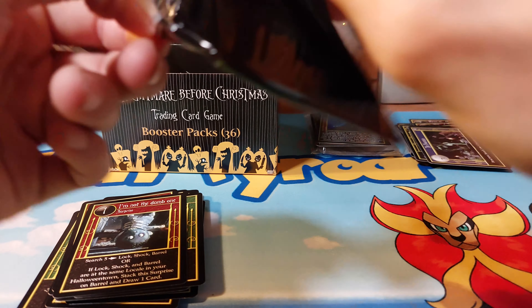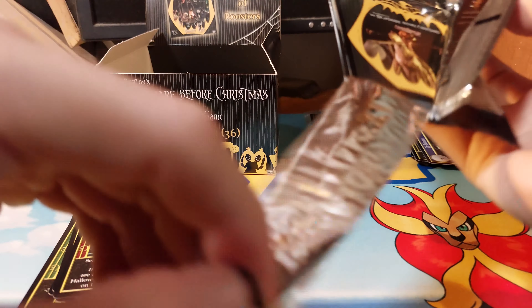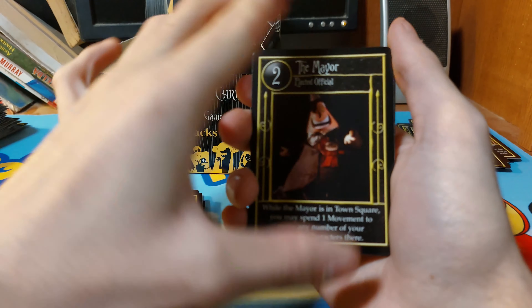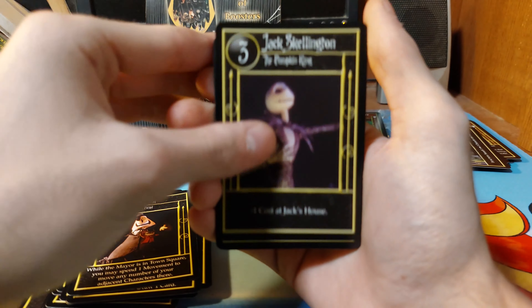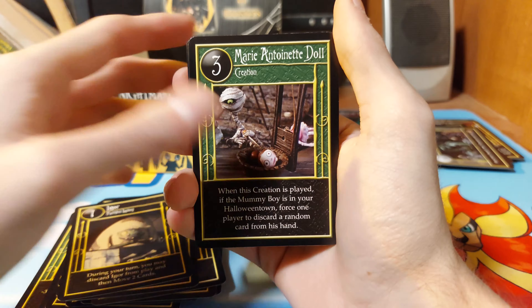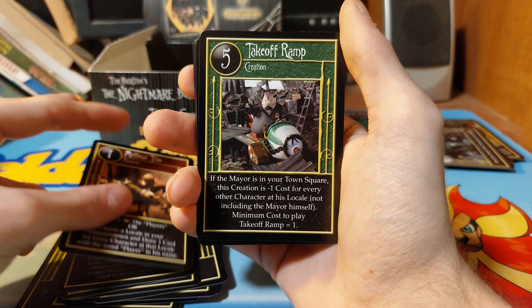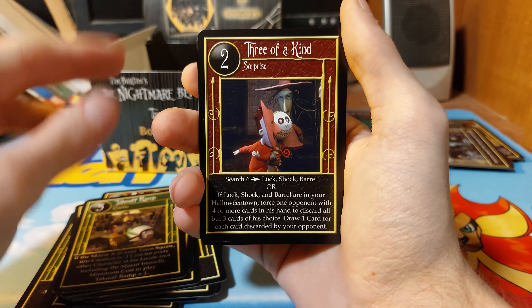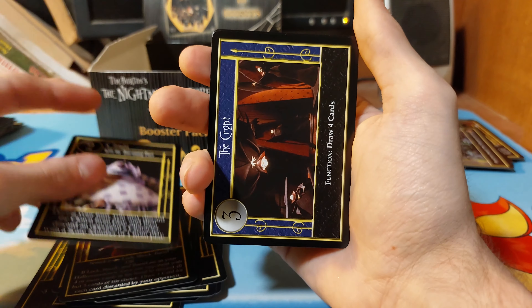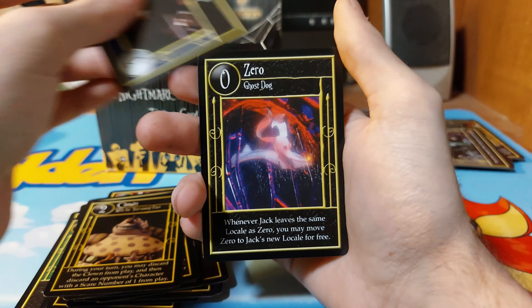Okay, why is this one hard to open? Some of these - it seems like the glue is a little bit stronger. The Mayor, Jack Skellington, Accordion Player, Igor, Mellow Trio, Takeoff Ramp, Three of a Kind, Clown, The Crypt, Zero.